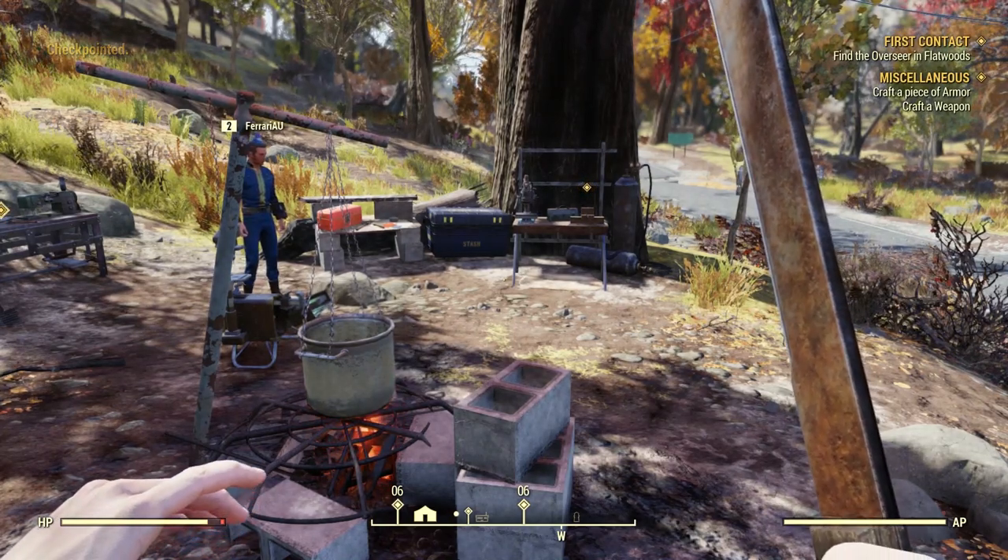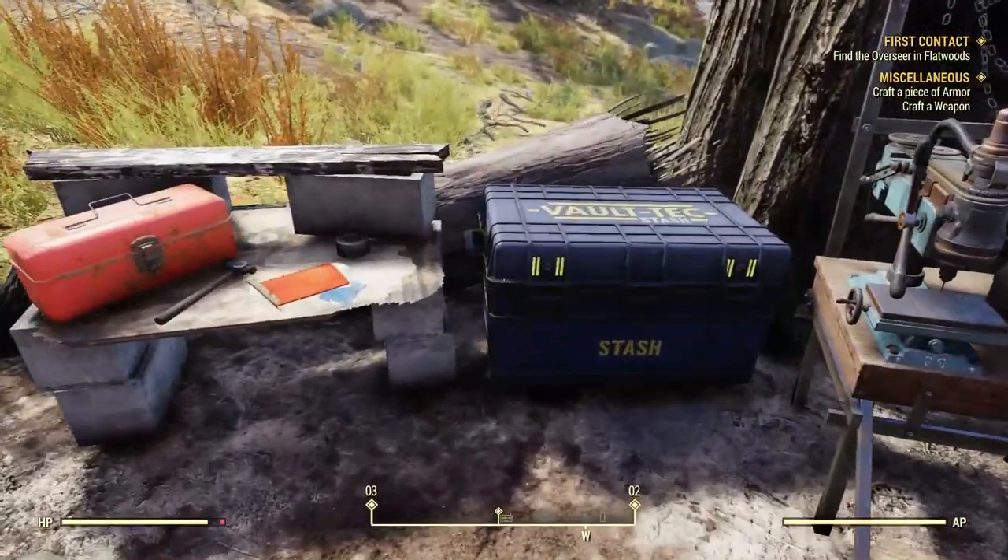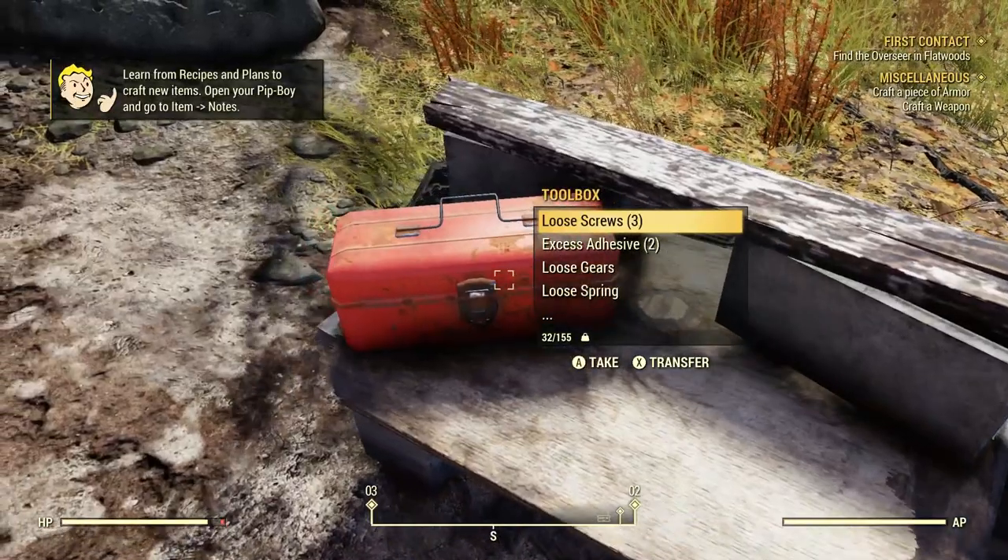You see this? The cooking station, the stash box, the work benches — all built with the CAMP. I've left my camp behind so you can use it.